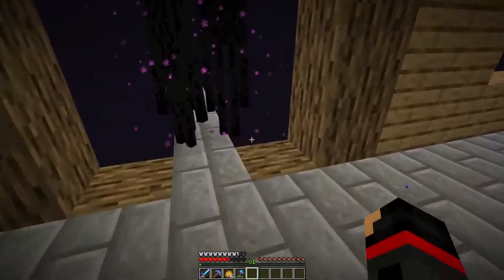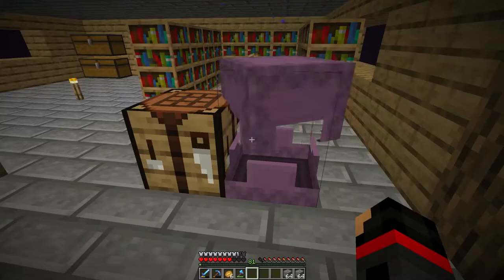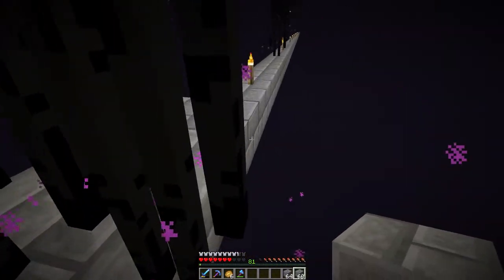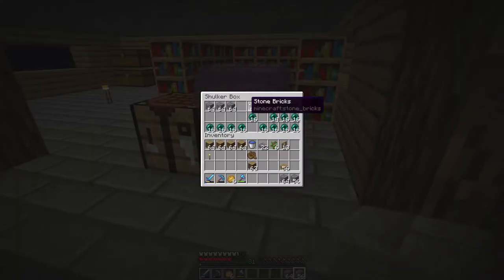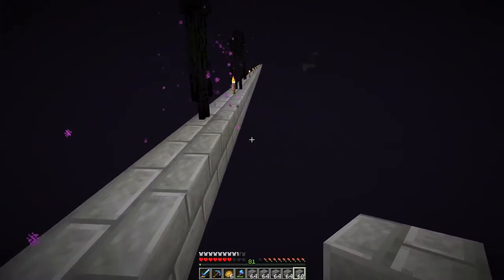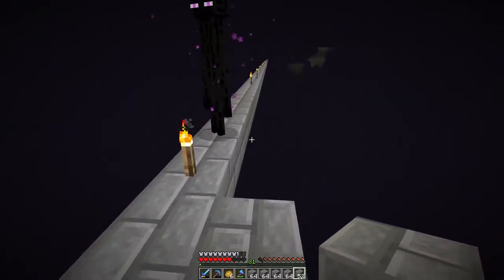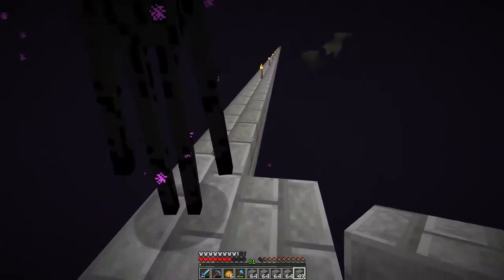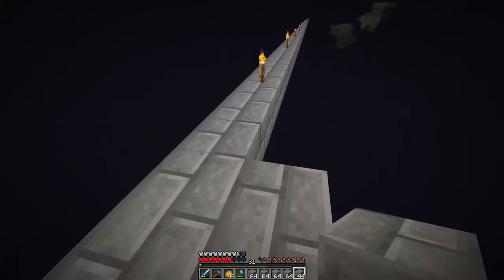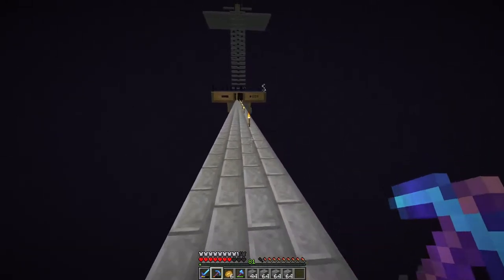Now we gotta build our pathway to get back to the main base. We're just gonna have a basic stone pathway for now — we'll also have to put slabs above us so they won't be teleporting onto the pathway, which will give us better spawn rates up top. I'll get this started and catch back when it's done.